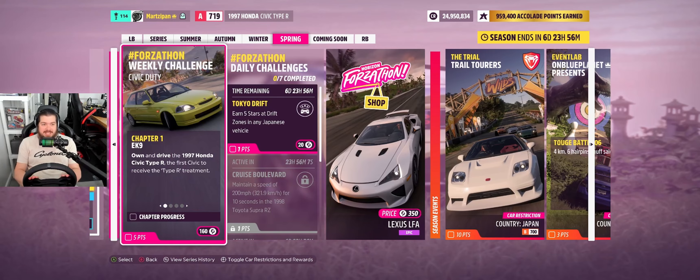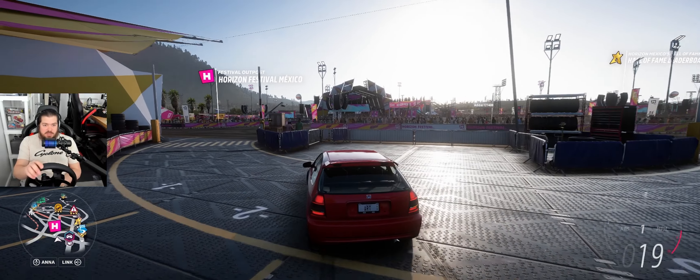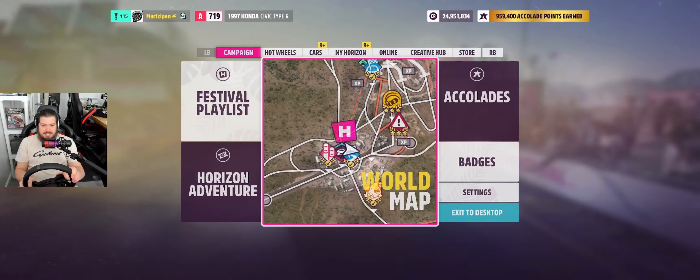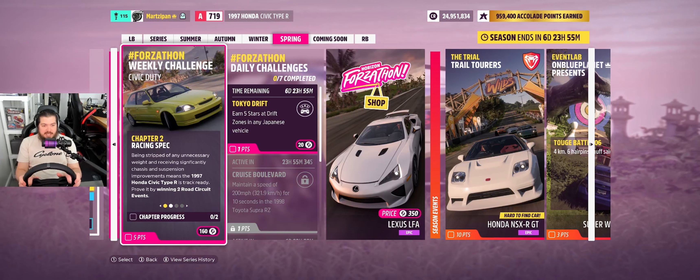Without further ado, let's get into the weekly challenge. Here we have the Civic. I have brand new wheel settings I just entered this morning, so let's see how they do. This build is based on my personal car — even though it's an EG and I'm in an EK, performance-wise I went through the mods and have the exact ones I have on my car. Chapter Two — Racing Spec, stripped of unnecessary weight, with significant chassis and suspension improvements.